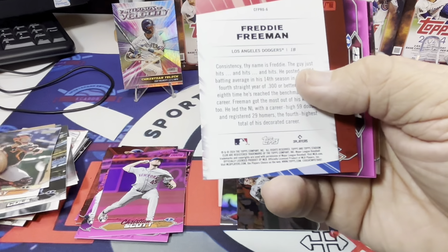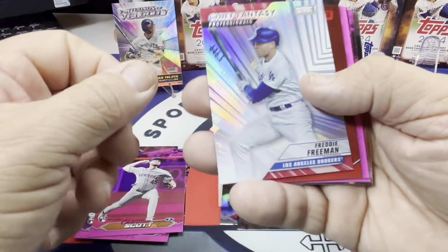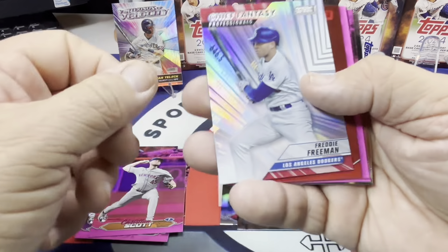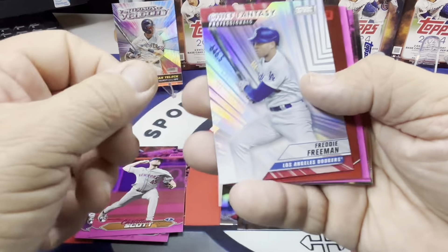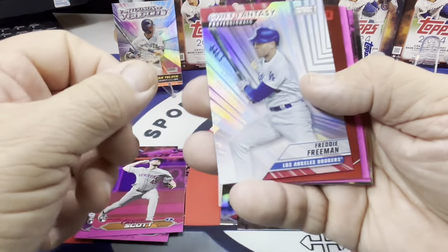Spencer Strider, Austin Riley, Aaron Judge — nice Aaron Judge card. There's our Anthony Rizzo on paper compared to the chrome — that's a nice card on that chrome. Garrett Cole — there's our Yankee pack, seems like it's a Yankee pack. Yu Darvish, Buster Posey, Freddie Freeman on the Chief Fantasy Professionals card — that's a nice card there, again not a rare insert. Red foil of Kodai Senga — I do like these red foils an awful lot, they're pretty cool.